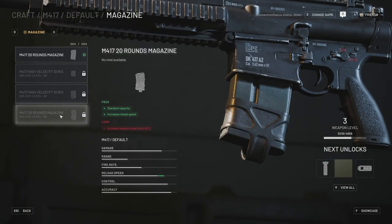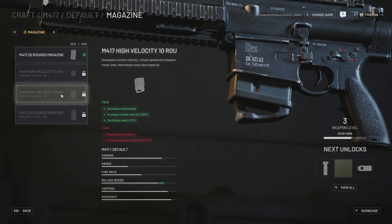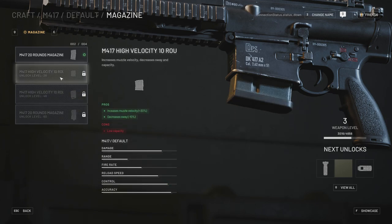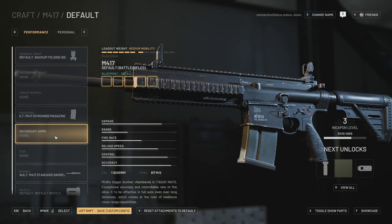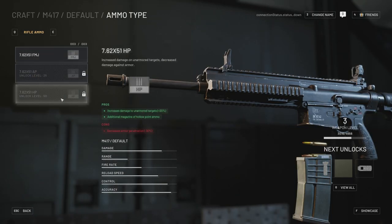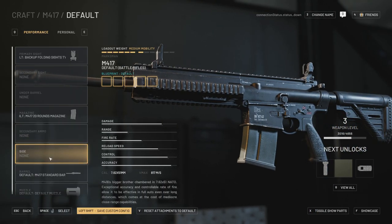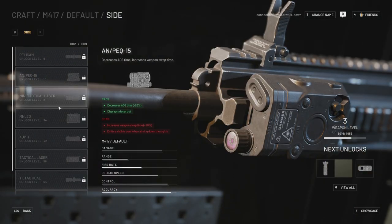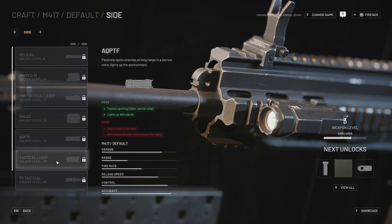For magazine styles, none of these increase ammo capacity — they'll all be 20-rounders, with 10-rounders available for better mobility. For secondary ammo types you unlock things like full metal jacket, armor piercing, and HP rounds, which will help penetrate different armor plates. On side mounts you have options like lights and PEQ-15s that can also be mounted on the weapon.